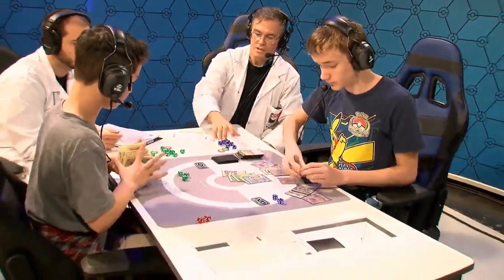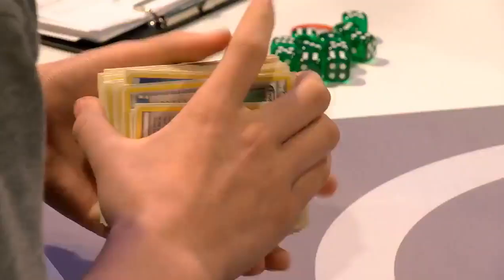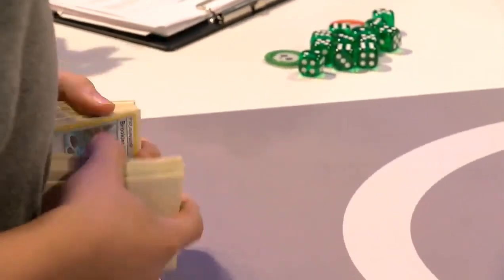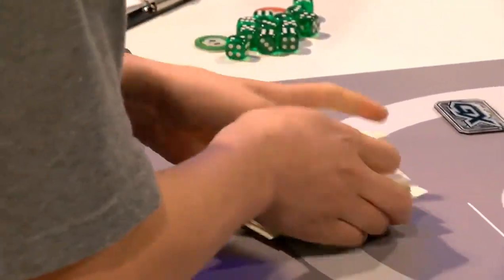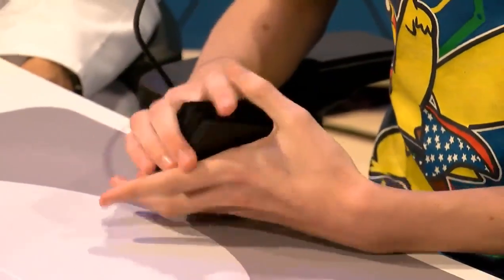Owen gets the energy and takes game number one. There were so many outs — Acerola would have won him the game, energy would have won him the game, Guzma would have won, Floatstone would have won. He had two Golisopods, the Garbodor, and so many cards available. He got ahead too much, and Owen has to be the prohibitive favorite going into game two.